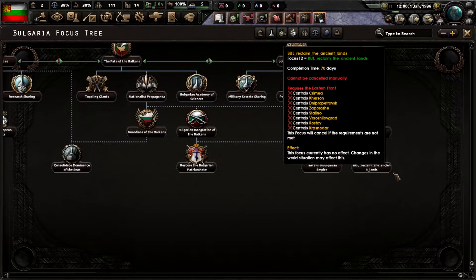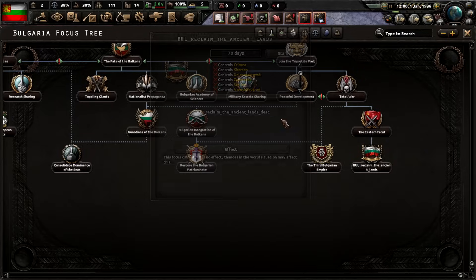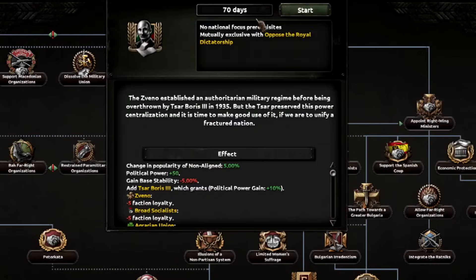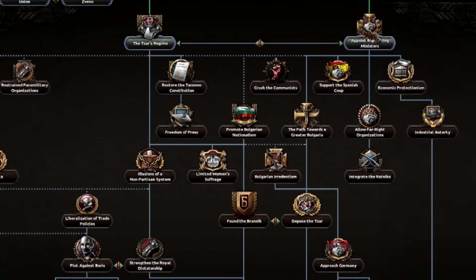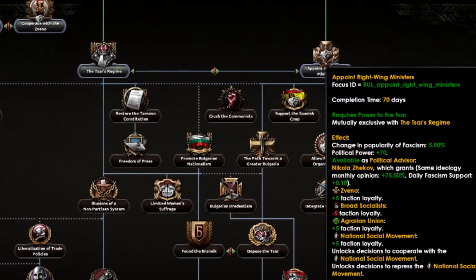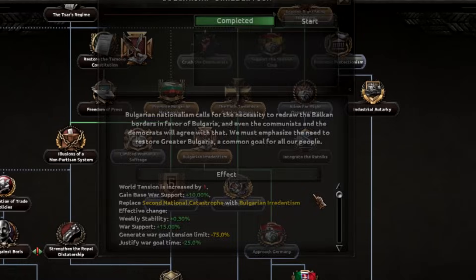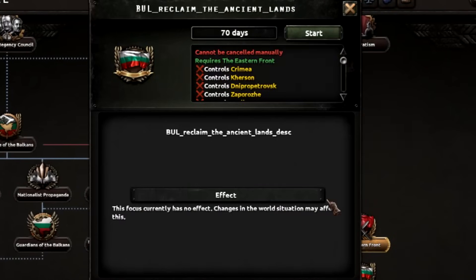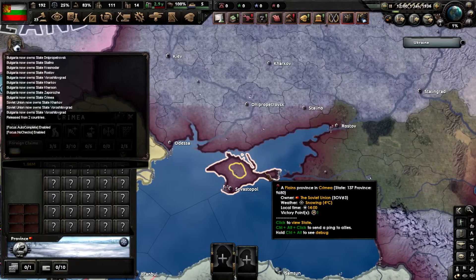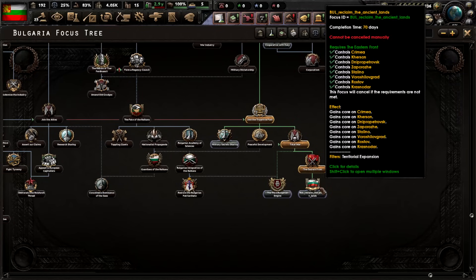All right, so I've just tested it. It does indeed work. You just need to control about eight states. I haven't put any kind of description for it — I'll put that later. So what you've got to do is power to the Tsar, get that done. It really doesn't matter which path you go down: promote Bulgarian nationalism or path towards greater Bulgaria. Bulgarian irredentism, approach Germany, join the tripartite, total war, eastern front — then you can get here once you control all eight entire states.